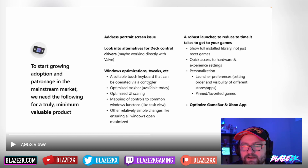Other goals include a suitable touch keyboard that can be operated via controller — the current Windows virtual keyboard is a nightmare and doesn't work with a controller — an optimized taskbar, optimized UI scaling, mapping of controls to common Windows functions like task view, ensuring all windows open maximized so you don't have to keep switching back to desktop mode, a robust launcher to reduce the time it takes to get to your games, quick access to hardware and experience settings, different stores and apps, pinned favorite games, and an optimized game bar and Xbox app.